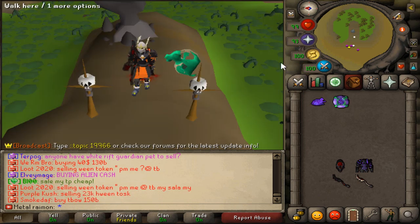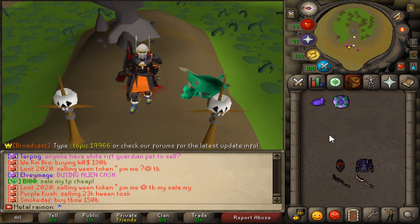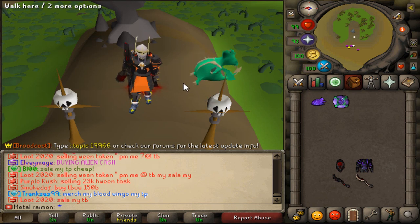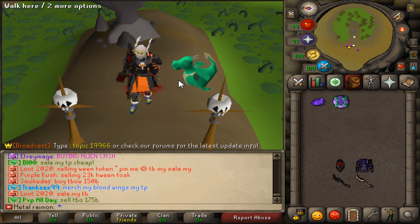Just to clarify in case some people get confused — there is no way to turn a normal Abyssal bludgeon into the Reaper bludgeon. You can't dye it or anything like that; you have to get the drop straight, no other way.